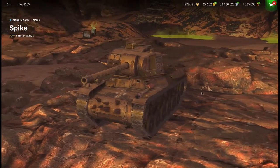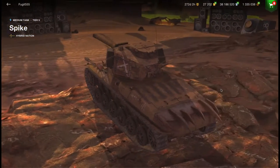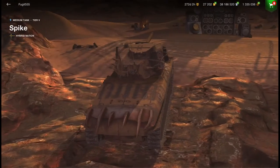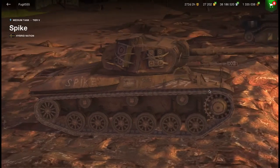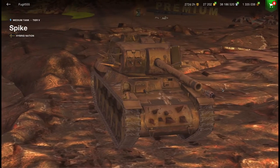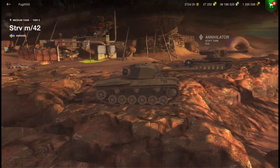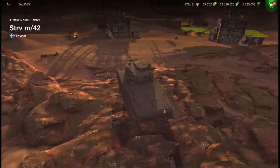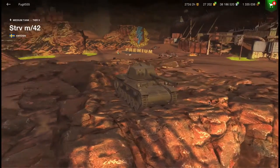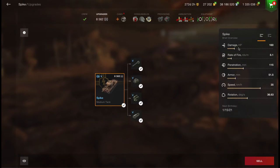Today we're going to look at the Spike. It's a medium tank in the hybrid nation, but it's basically a Strav. Don't get me wrong, it's a cool looking tank — they've basically taken a Strav, changed the camo, put spikes on it, put amplifiers on it and stuff like that. But realistically it's a Strav. As you can see here, that's the Strav without the wolf's clothing, so to speak. For all intents and purposes it is the same tank, but with spikes — hence the name Spike.